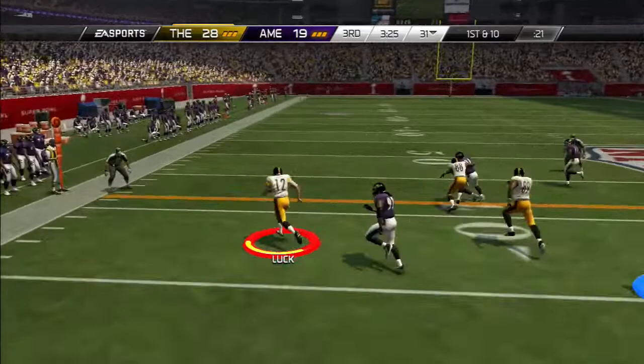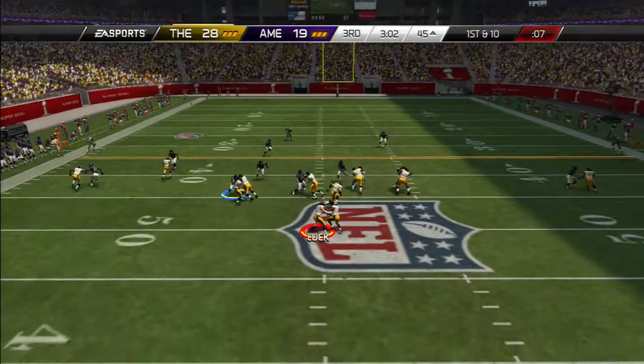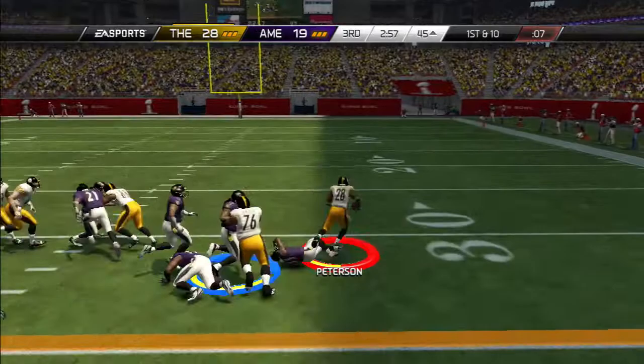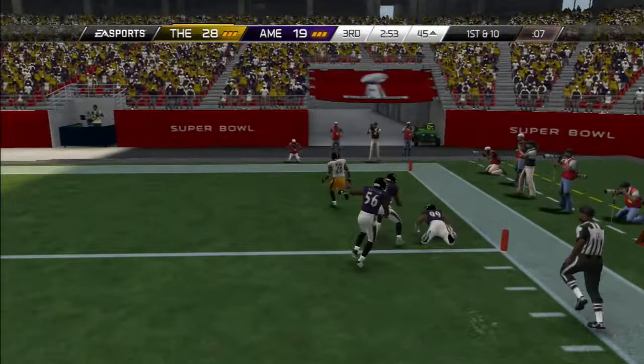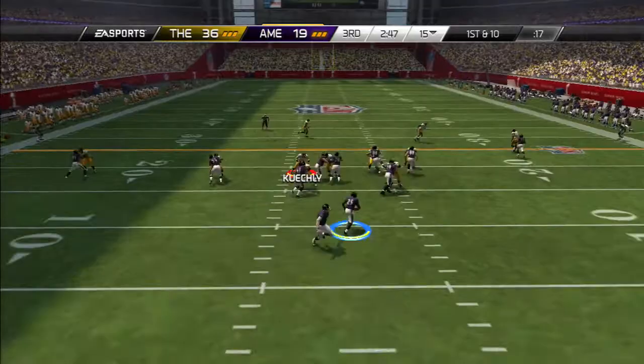We go read option out of the pistol — Andrew Luck decides to get in on the ground game and gets a nice 24-yard gain down to the 45. This time we go counter — Adrian Peterson makes a double move, breaks one tackle, and this is amazing: Adrian Peterson on his fourth carry, four touchdowns. Completely unheard of. I've never done anything like this in Ultimate Team ever. Four carries, four touchdowns for Adrian Peterson.